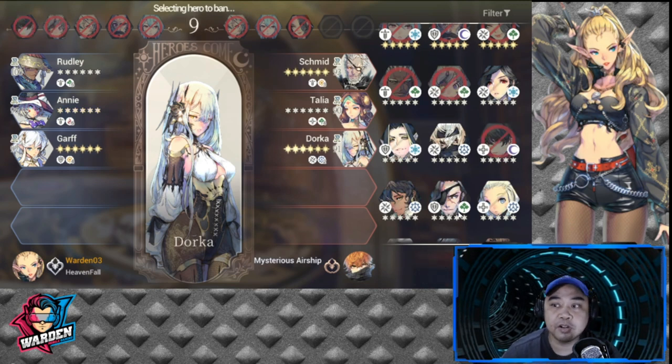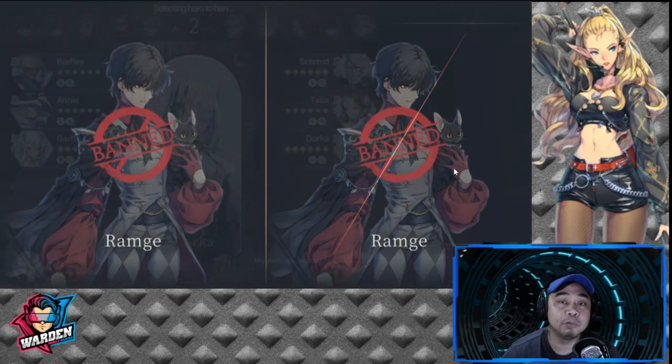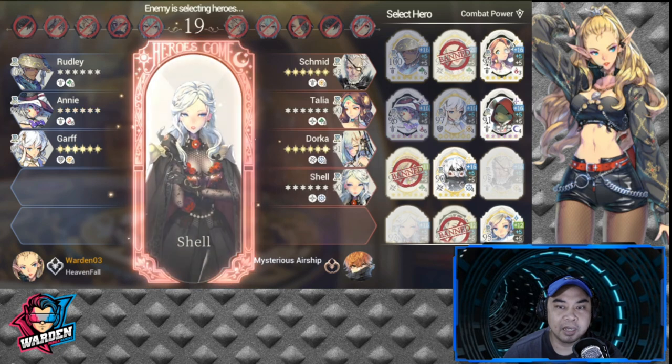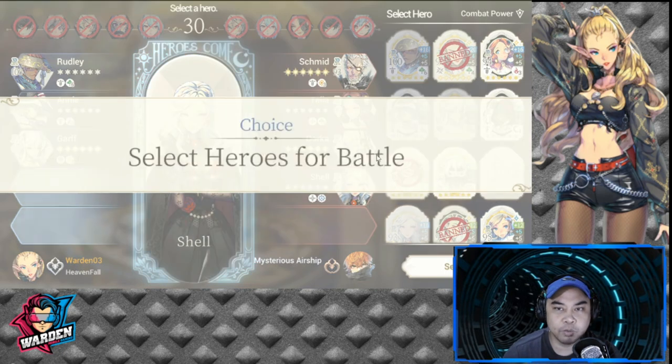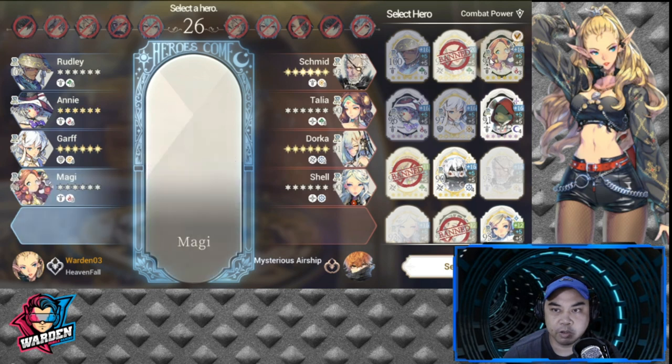The first three bans are very key — generals are usually recommended to disrupt any synergy or combos so they won't be effective. He gets to select his fourth hero. I'm thinking of getting Maggie for my fourth pick.